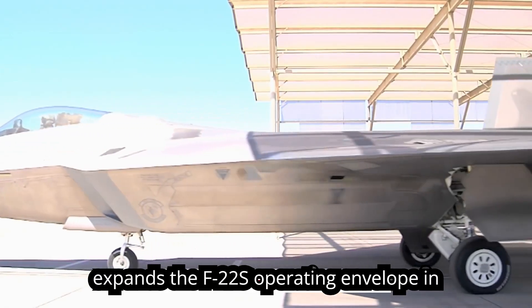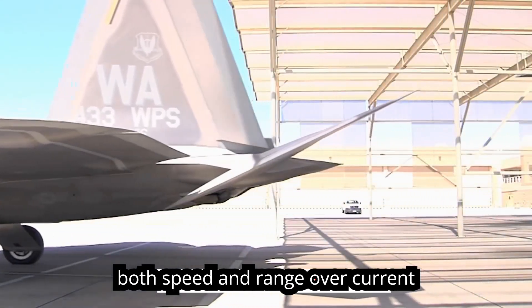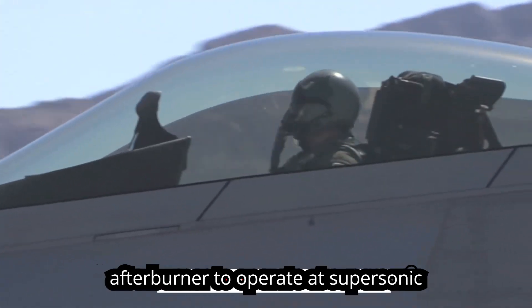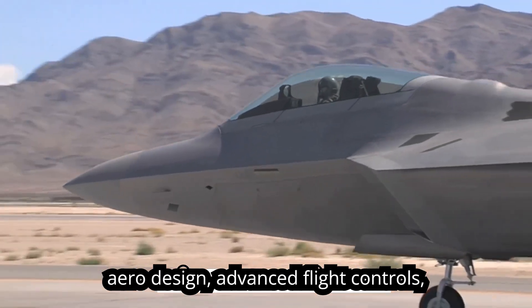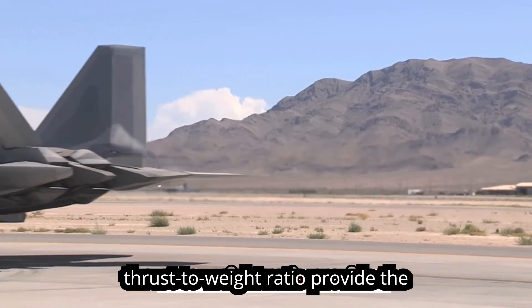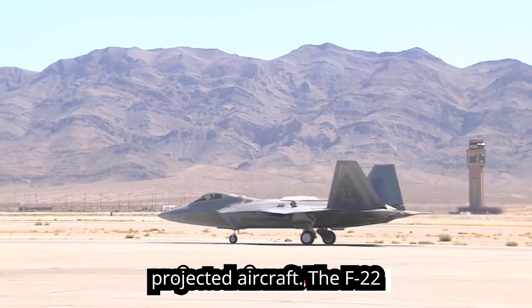Supercruise greatly expands the F-22's operating envelope in both speed and range over current fighters, which must use fuel-consuming afterburner to operate at supersonic speeds. The sophisticated F-22 aero design, advanced flight controls, thrust vectoring, and high thrust-to-weight ratio provide the capability to outmaneuver all current and projected aircraft.